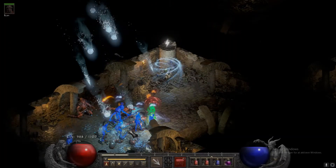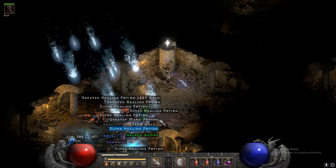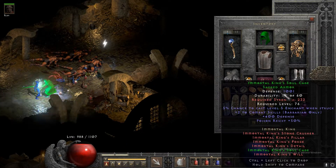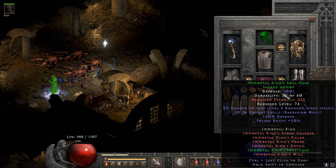The fourth item is a pretty damn cool find. It is a set sacred armor and it's actually the first time I found this in Diablo 2 Resurrected. It is the Immortal King's Soul Cage — a pretty damn cool find.